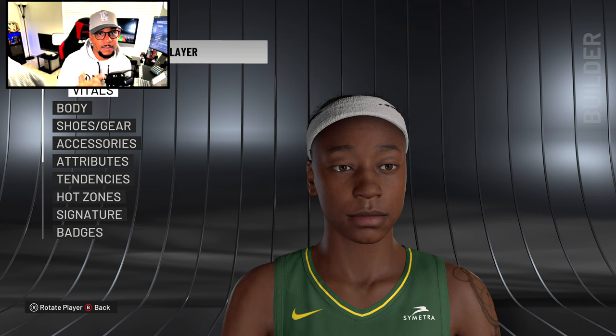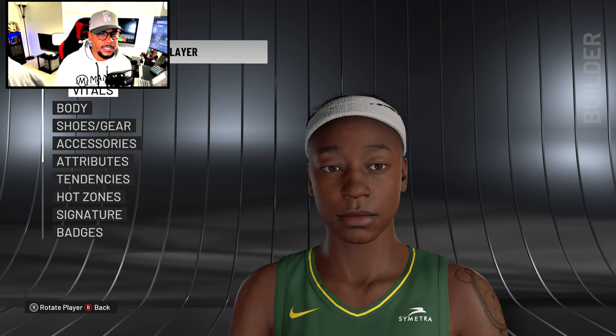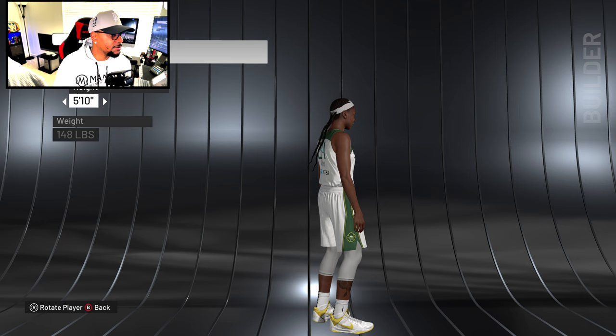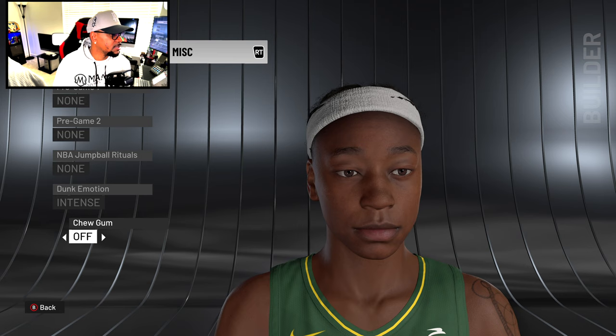We have Jewell Loyd — someone who practices the Mamba mentality, one of Kobe's people. Rest in peace Kobe. Her head does clip through the headband a bit with the braids going through the back, but the scan itself looks really good and realistic. Going to body, she's tatted on the right arm in real life — the left from what we see. The leg tattoos look realistic too. She was rocking Kobes as well. Checking if the hair moves — it does! Dynamic hair update applied.